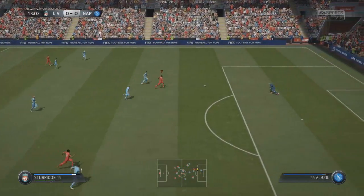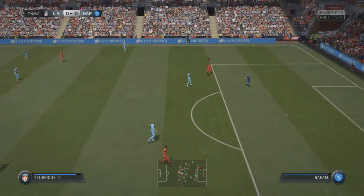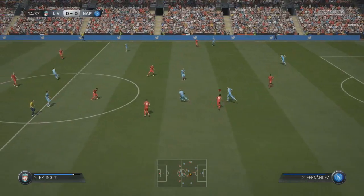We'll try and throw through Daniel Sturridge here, who is extremely fast, but can't quite get there to beat Raphael the goalkeeper. Perhaps should have looked at Raheem Sterling there because he's just as quick, if not faster.